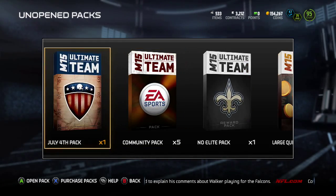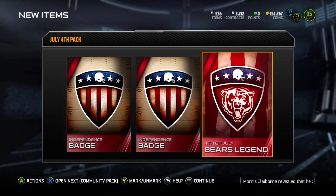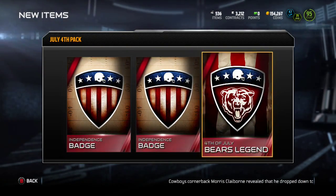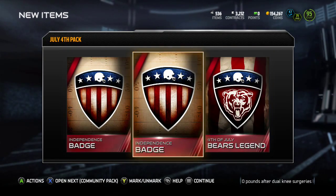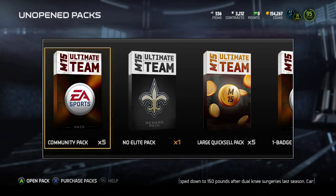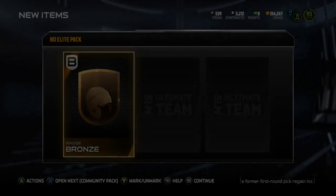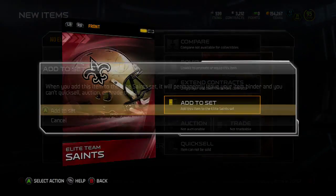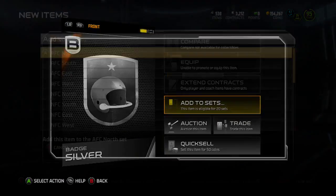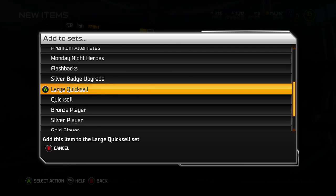Let's go with another Fourth of July pack — just busting random packs. A Bears legend collectible mixed with two regular independence collectibles. Then our last one, we'll go with this New Orleans Saints elite pack with a silver in there. That's four silvers — is that not enough? I think it only needs eight. Did I not have any on there for large quicksail?